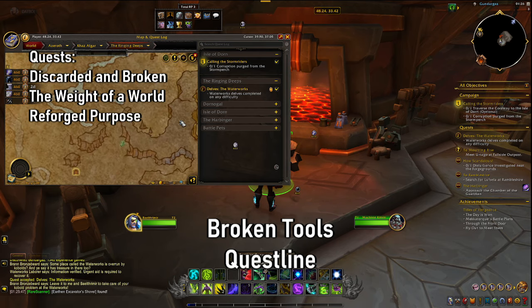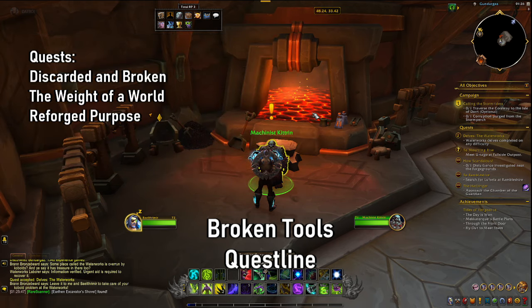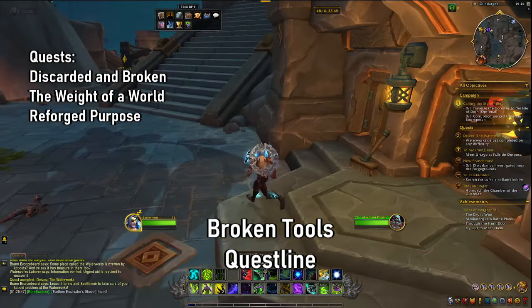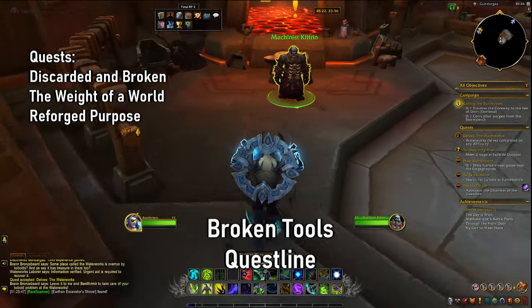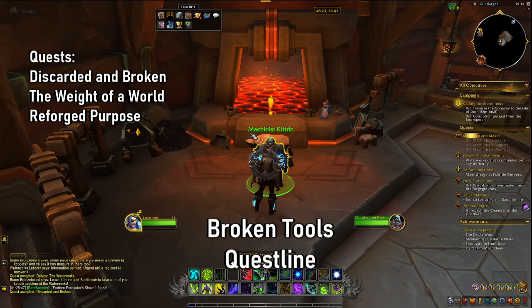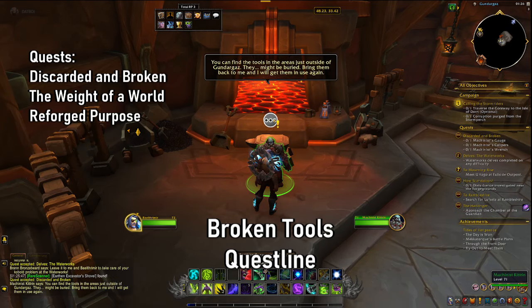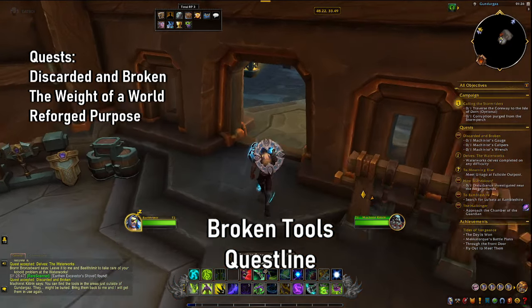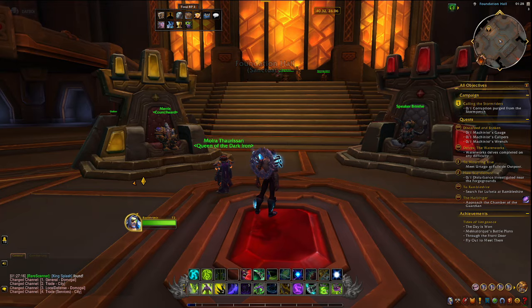Then you're going to want to come to Gundagaz, which is at 4833 in the Ringing Deeps. Go into Gundagaz, into the little forge in the market area — the very first one next to the stairs — and speak to Machinist Kitran. He has a questline that's only three quests long, and it's by far the shortest.